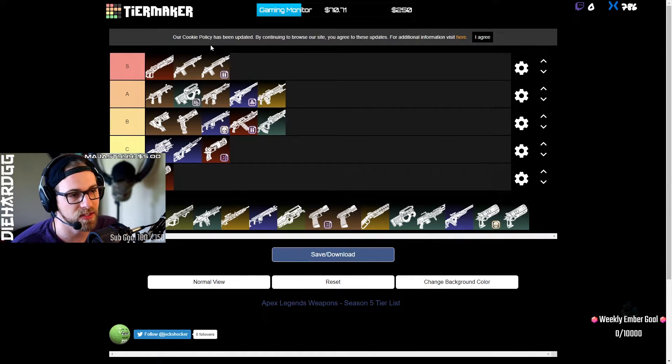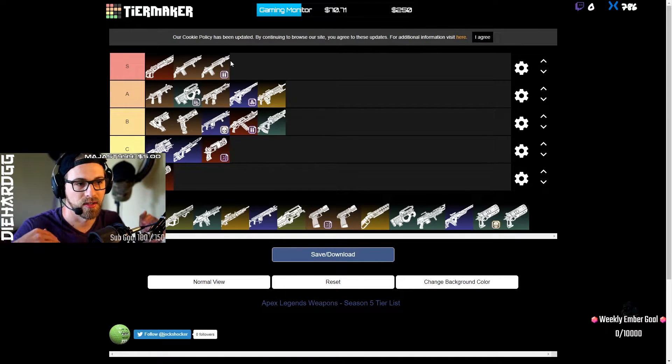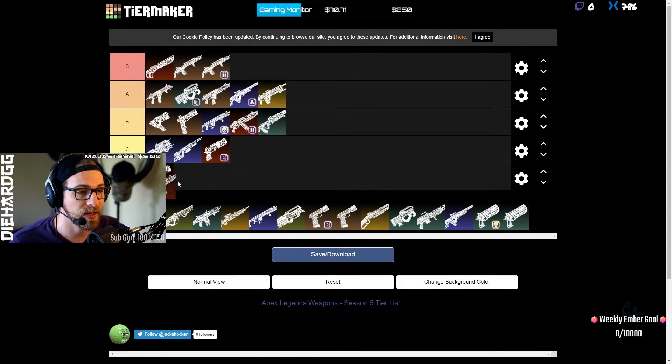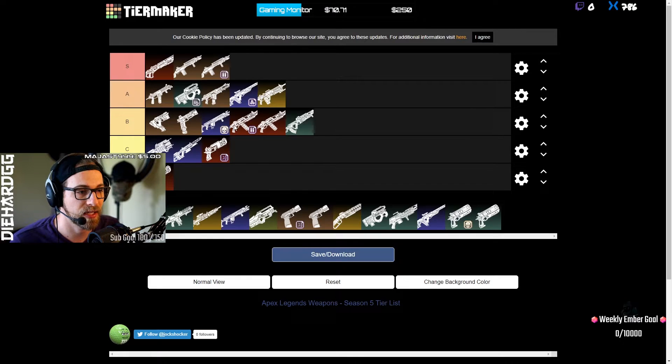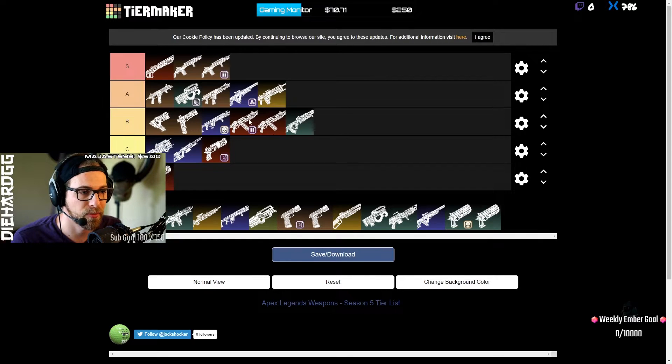The G7 Scout increases the range scale — it turns from a medium-to-long range weapon into something you can push with at short range too. Even without the Double Tap it's still good at short range. The EVA-8 I'd keep at B tier even with Double Tap — I think it still has more DPS with a purple bolt than with Double Tap.